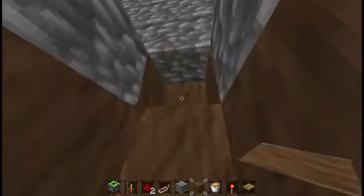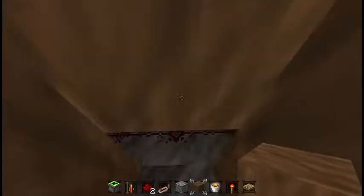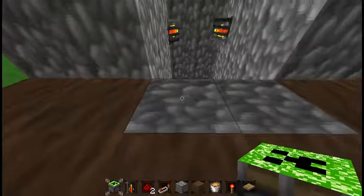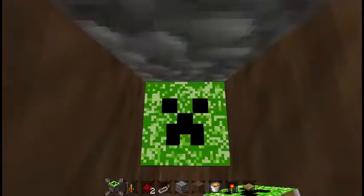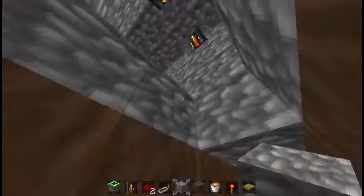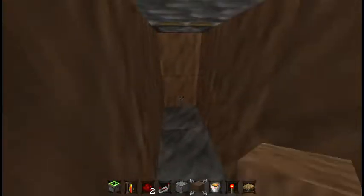Dig one, two out this way, and one, two out this way. Now take out sticky pistons — you're going to need two sticky pistons. Put one here and one here, making sure they're sideways facing inward. Now put cobblestone — or whatever material you use for the floor and walls — on the sticky pistons. You can use really any material for this, but I wouldn't suggest using wood in case you're using lava so it doesn't burn.